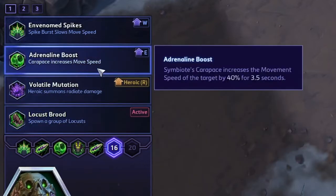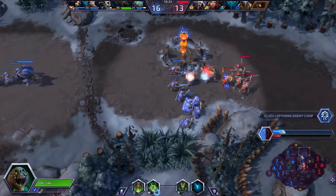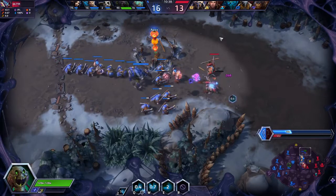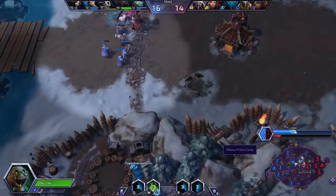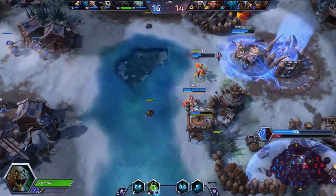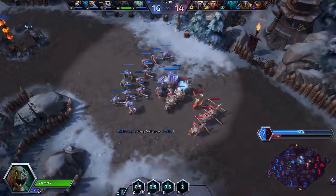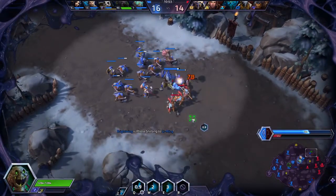For level 16, I'm going with Adrenaline Boost. Symbiote's carapace increases the movement speed of the target by 40% for 3.5 seconds. It's nice because I have the AOE shield, so everyone around gets the speed boost - heroes and minions. Pretty nice. I'm on this objective for a little bit, dropping some mines, and going back to soak. We have a sweet level lead - now two levels - and we got our level 16 before them, so we should be able to do some serious work here.